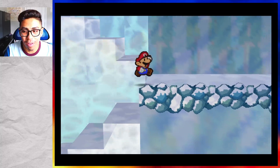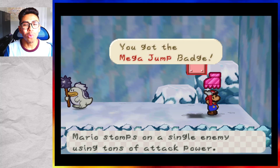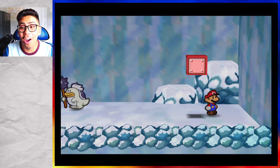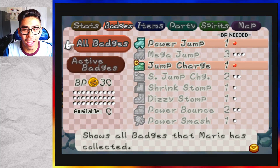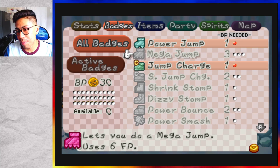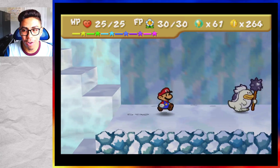I wonder if there's enemies here too. Yeah, White Clubba. But a badge — the Mega Jump badge! When Mario stomps on a single enemy using tons of attack power, it's going to be like our power jump, but Mega Jump uses a lot more power. I'll hold on to that badge for now. I do like it, but I'll just hold off for now.